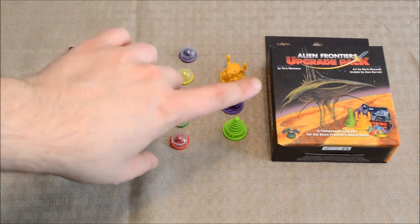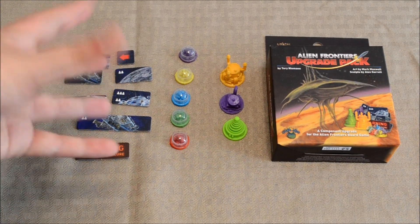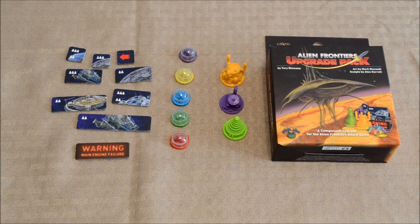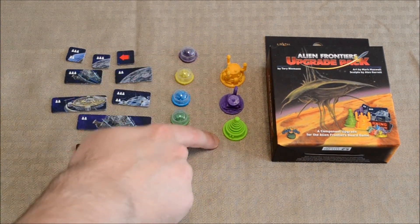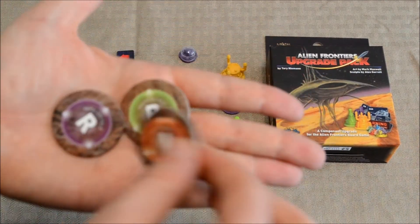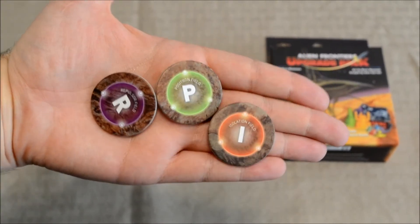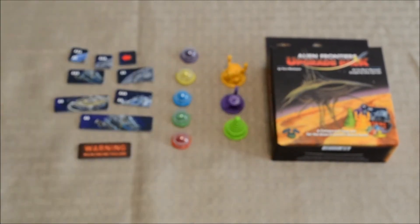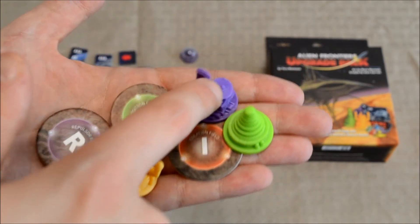The last one I want to look at is the Upgrade Pack. Where the other expansions basically add content to the core game, this one is designed to make the game look better. To start off, you've got each of the three different types of fields over here. Normally they would be represented by these tokens — the IP and the R — which are placed on the planet to provide either buffs or debuffs depending on who owns it. Instead of using those tokens, players will go ahead and use these.